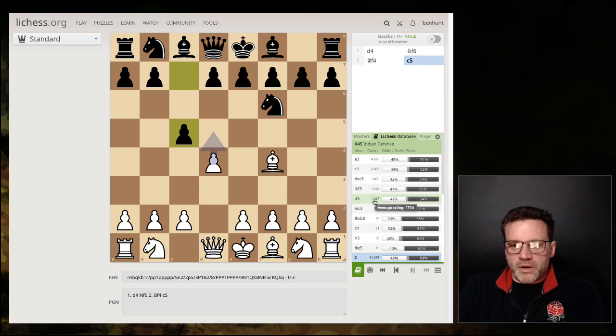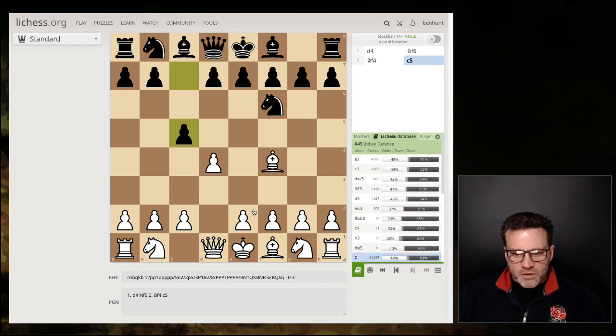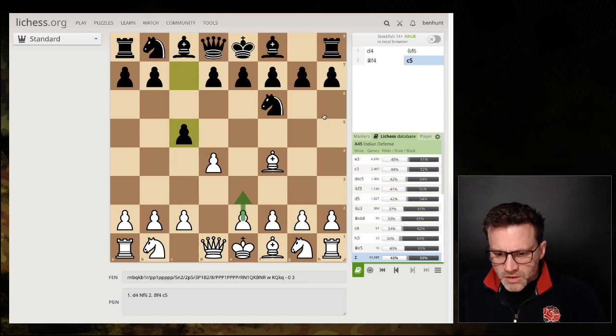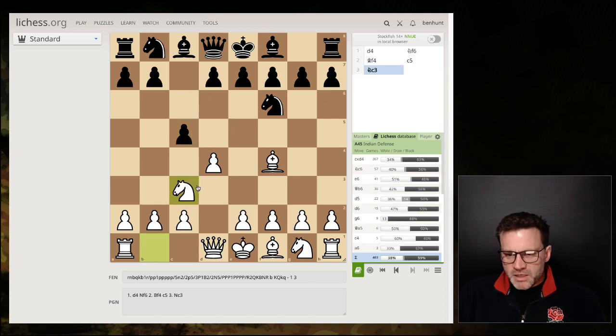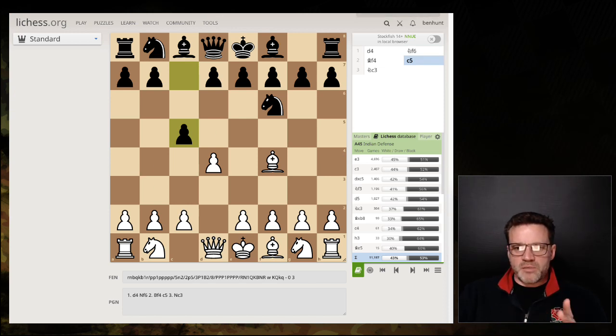Lichess is free — you don't even have to be logged in. The most common White response to c5 is e3 and that's still better for Black. Knight c3 has been played around 300 times with a 61% win rate for Black. Bishop takes b2 is kind of winning for Black as well. You can use this to build up your repertoire. So how did I not know about this move, and how come it doesn't have a name?